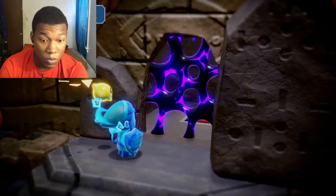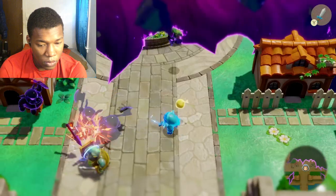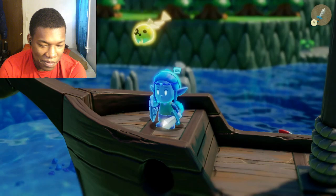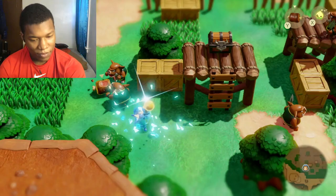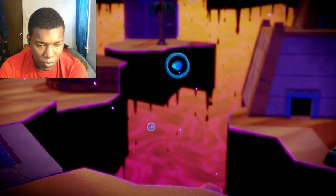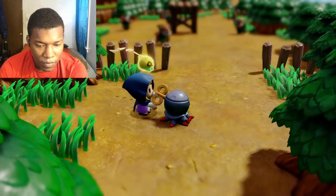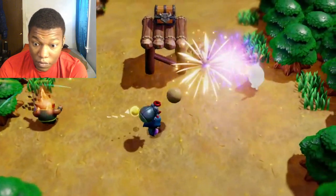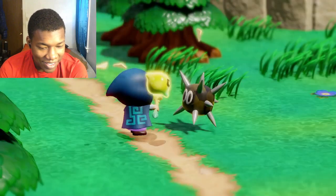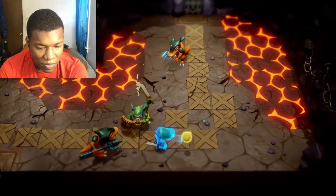Zelda can also take on sword fighter form, allowing her to forge ahead when the path is blocked, strike down enemies, or battle alongside echoes. That's like the only time she fights, with that sword. She can only stay in sword fighter form for a short period of time. How you choose to wield this power is up to you. The sword's gauge can be replenished by collecting energy found in the still world. Zelda can also make use of wind-up gizmos called automatons. Try combining everything at your disposal to discover strategies and ways forward you might not have considered before. Zelda's wisdom and your creativity are the keys to this adventure.